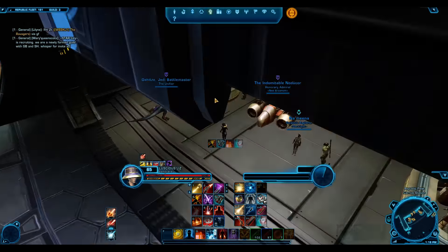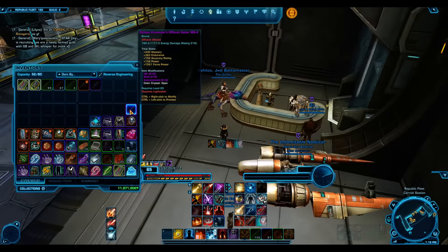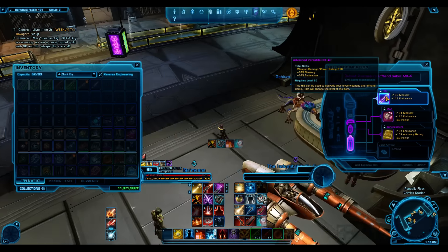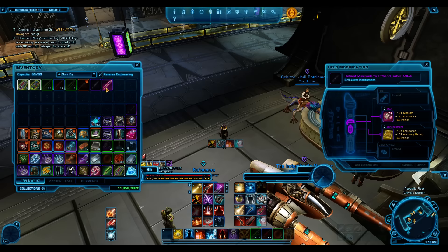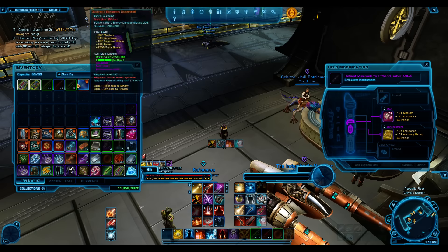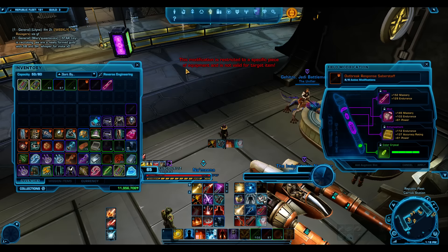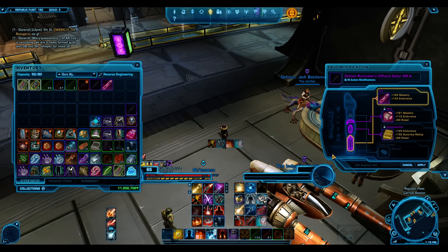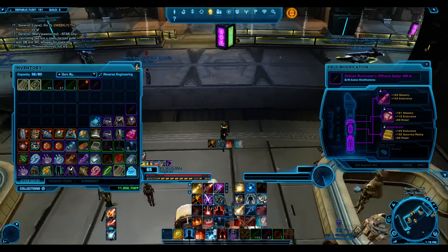Now, you cannot do this with 216. I bought a 216 item from the Marauder vendor and tried it with the versatile hilt — it says 'bound offhand melee.' When you try to slot it in, it gives you an error. So you can't do it with 216, and you can't do it with 220 unfortunately, but you can do it with 208.